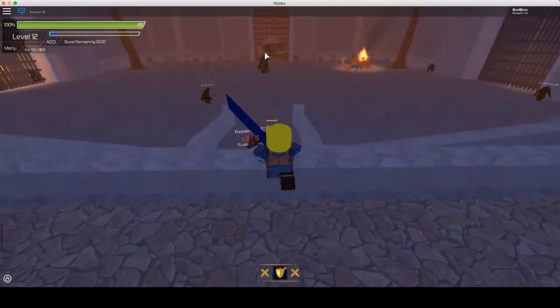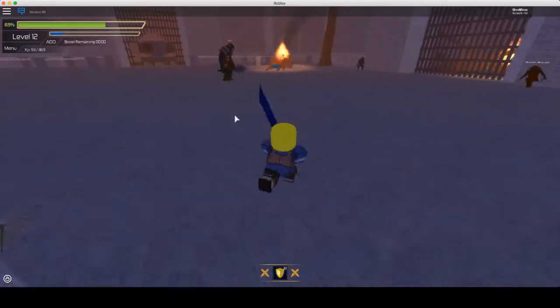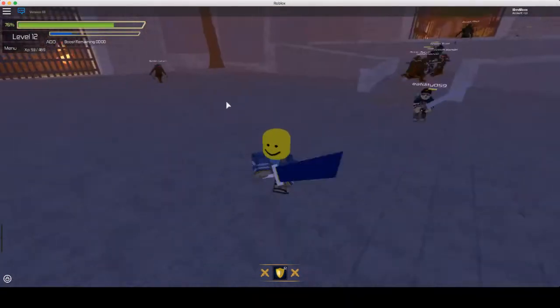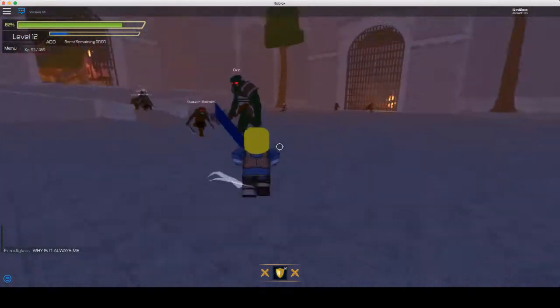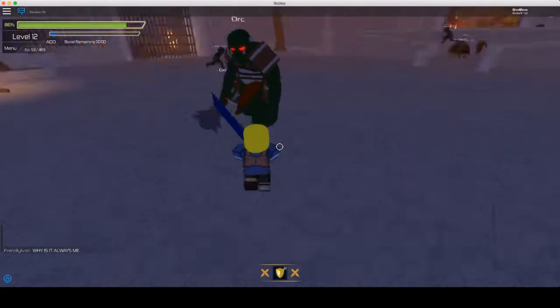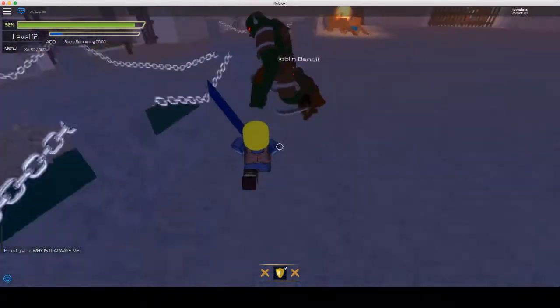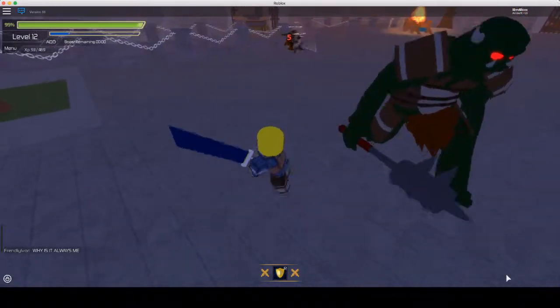So you're going to go through here, and then you're here now. If you see that big goblin over there, you're going to have to kill that. If you're lower level, you're going to have to have one or two friends that are higher level. Then once you kill it, you'll get one of the hats for the event.